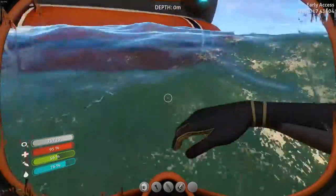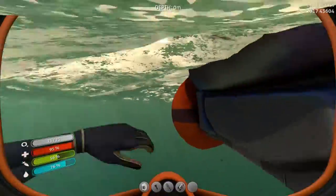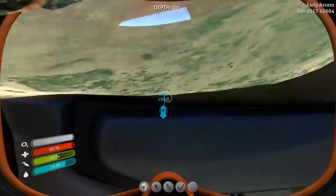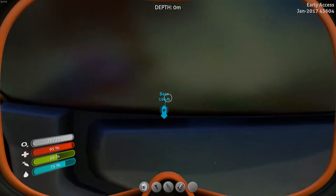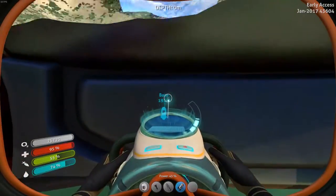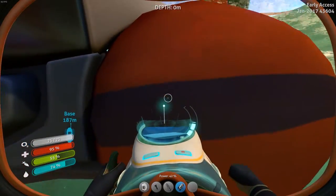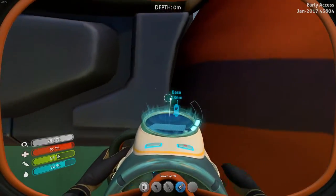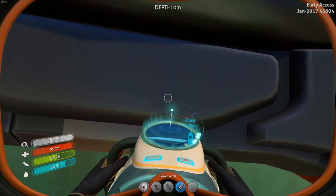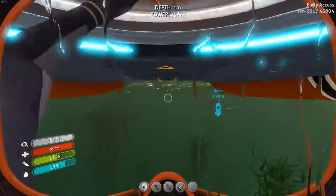It's moved again — not a lot, but it's moved again. Oh, I can push it! I think I know what happened with the life pod. A reef back or something may have pushed it. That's one possibility — it could have just glitched out, but maybe a reef back was the reason.